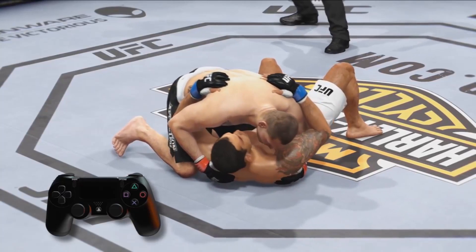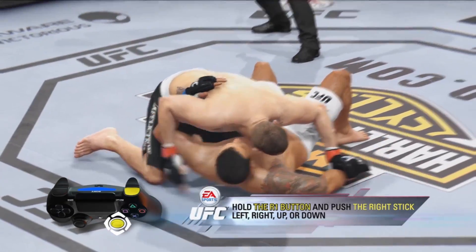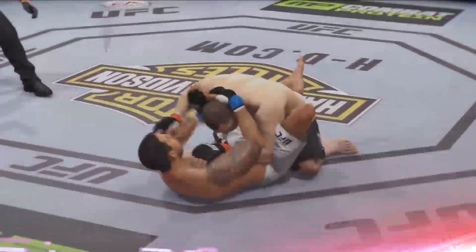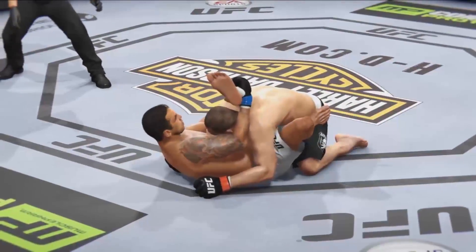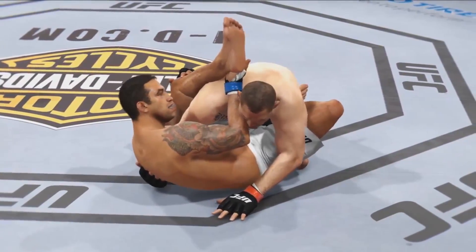Transitioning to different positions will allow you to land different types of strikes or initiate different kinds of submissions. To initiate a submission attempt, hold the R1 button and push the right stick left, right, up, or down to initiate different submissions. Once a direction and submission are chosen, swoop the right stick in either direction to lock it in. Depending on the ground position and the fighter you are playing with, different submissions will be available to you, so experiment and find what works.